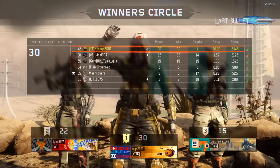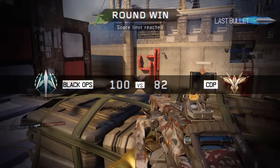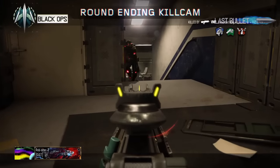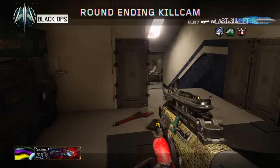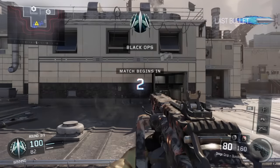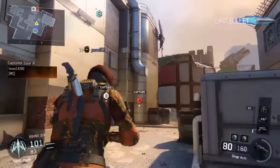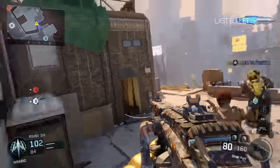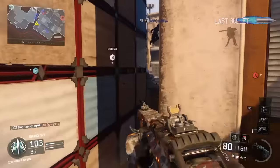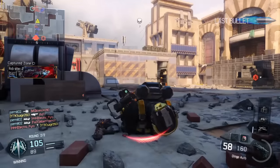When you die and spawn somewhere, that's where a spawn is going to be for somebody else, so learning spawns is really useful. Also know how the map plays — is it a map where everybody rushes to the middle, like Combine, or one where people flank a lot, like Exodus? If you know how the map plays you can use that to your advantage: wait for rushers and pick them off, or flank people coming around. Know whether it's a rushing or flanking map so you know where people are going to be.